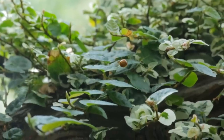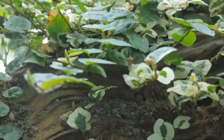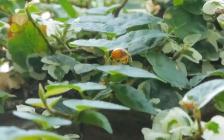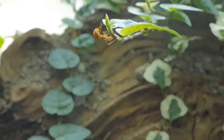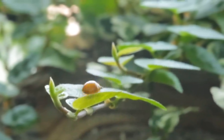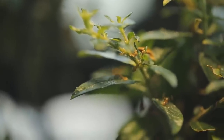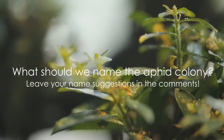This makes the aphids and the ants allies, as the aphids produce food for the ants, and the ants provide the aphids with protection from their predators. This ant is carrying the carcass of a lady beetle. Every now and then I will find lady beetles inside the Hacienda Del Dorado, which I assume try to grab some of the Golden Empire's livestock like prowling hungry wolves. They are no match for our Golden Empire who protect their livestock aggressively. Shall we name this aphid colony? Leave your name suggestions in the comments section.